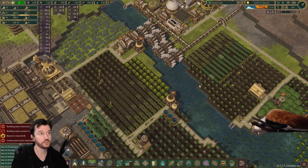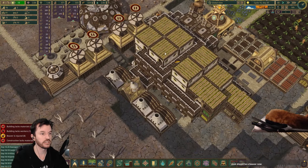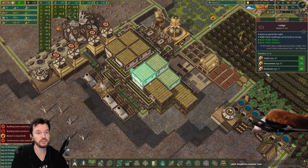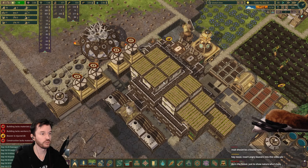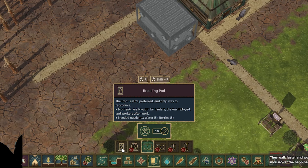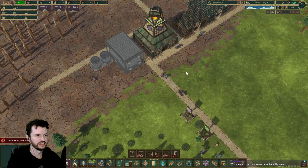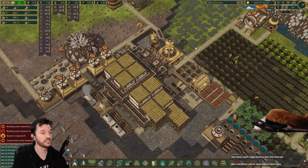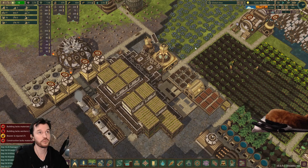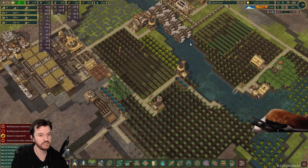The Iron Teeth work harder, so there are pros and cons to both sides. The Folktails — if you just make them buildings where they can live and sleep in, they will make babies until they've filled all of those buildings over time. If you lose some, they will slowly repopulate naturally. Whereas the Iron Teeth use breeding pods. They just throw some stuff into the breeding pods, and a few months later babies come out ready to work. The children crave the mines with the Iron Teeth — they're a little futuristic.